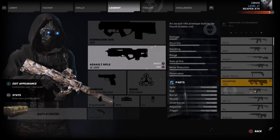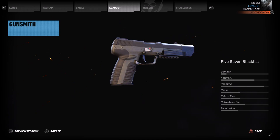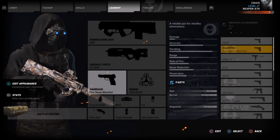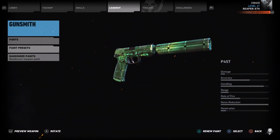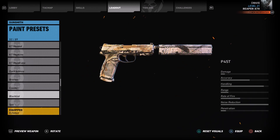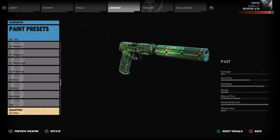On top of that, for your sidearm you've got the 57 Blacklist. It looks pretty nice, and you can actually put the camos on it as well. The two camos you can put on there are Echelon, which looks pretty nice, and Blacklist. I'm not sure which one I like better, but for now I'm going to leave Echelon on there with my suppressor.